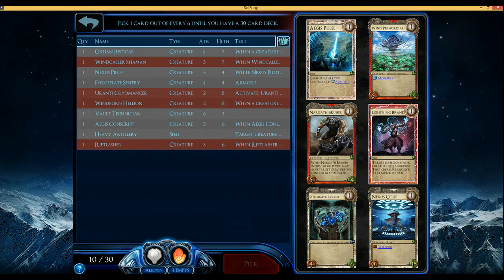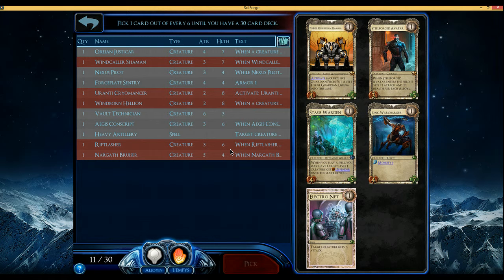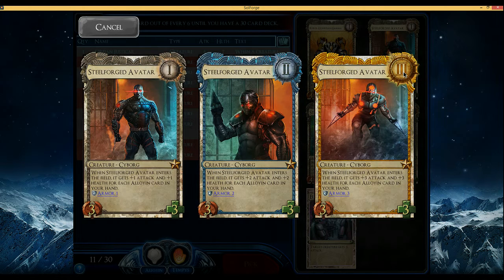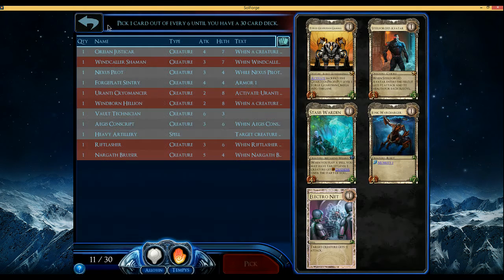These are the two colors that seem to have the most movement enablers, between Jetpack and things like Windborn Hellion. I like Nargath Bruiser a lot, probably more than Wind Primordial. Steel Shaper Savant is the worst of the Savants, so I think I'm just gonna take the Bruiser — it feels the most reliable. Steel Forged Avatar is interesting with Armor 1, 2, 3 — that's pretty good. But I'm gonna take the War Charger just because it does work with the Hellion.